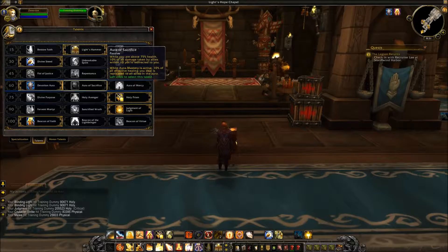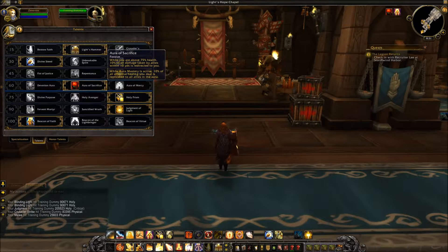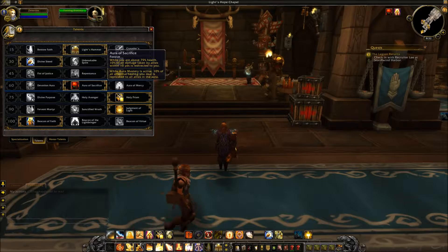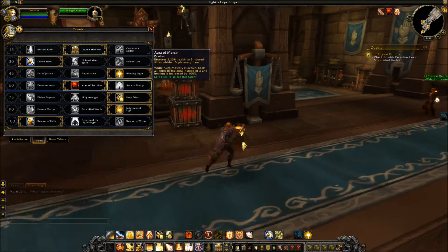Next is Aura of Sacrifice: while you're above 75% health, 10% of all damage taken by allies within 10 yards is redirected to you. While Aura Mastery is active, 10% of all effective healing you deal is replicated to all allies in the Aura. This is powerful. In a raid setting, there's no way you take Devotion Aura over Aura of Sacrifice. Considering you have beacons and all kinds of different ways of healing, I really like this for a raid setting.